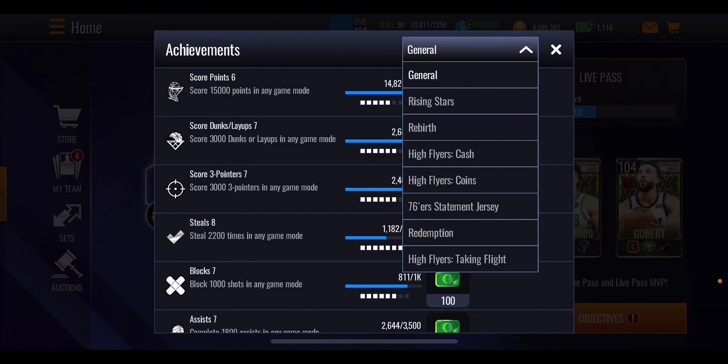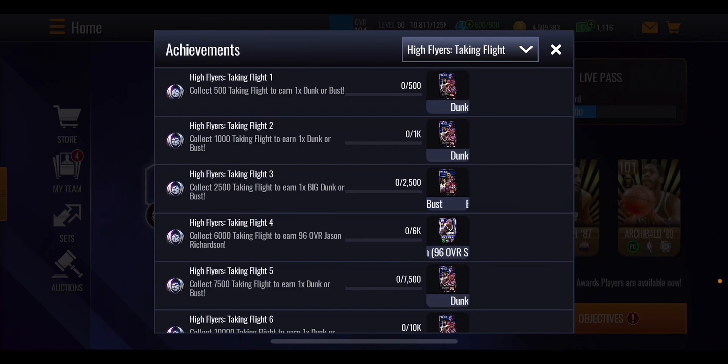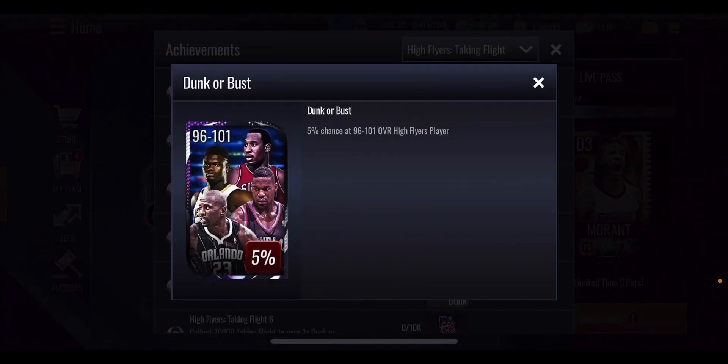We'll take a look at the taking flight section. These are the milestones for what you're actually going to get from this promo based on the high flyer points you're earning. It says collect 500 taking flight points to earn one dunk or bust pack. In this pack you have a 5% chance of getting a 91 to 96 overall high flyer player, which is very useful because you can quick sell them for extra high flyer points.